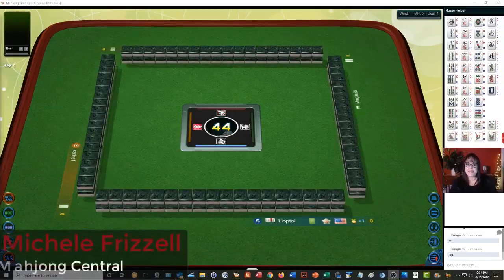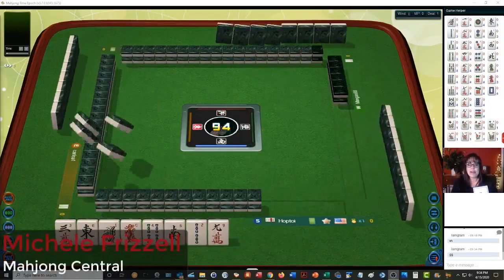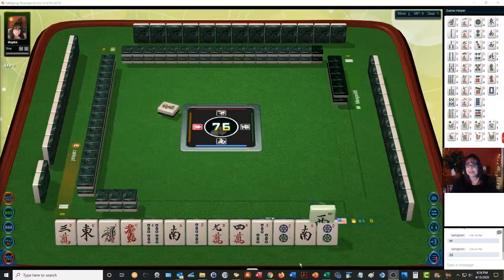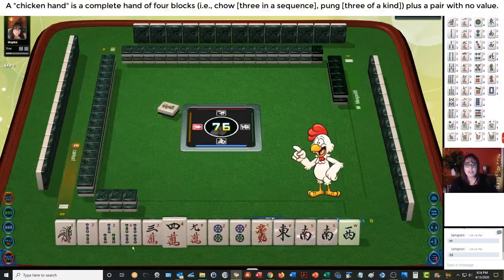We just launched into a game at Mahjong Time in this strategy theory session. We're going to be playing Hong Kong mahjong. If you're new, look for a link in the video description below so you can download this quick reference. We are playing at a zero point table — that is a chicken hand table.